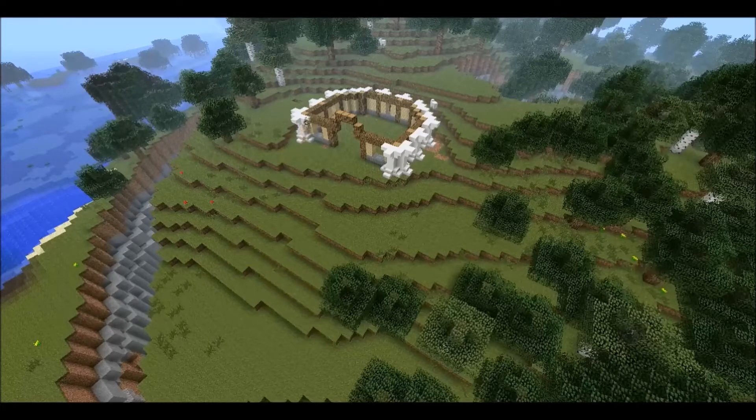I came back to the arch with some quartz steps. It's important when making an arch with steps not to put them all on the same diagonal slope, because otherwise it turns into more of a straight line. If you add in some blocks in between, it will make it look a lot better.